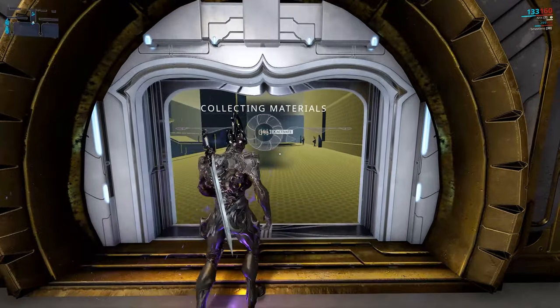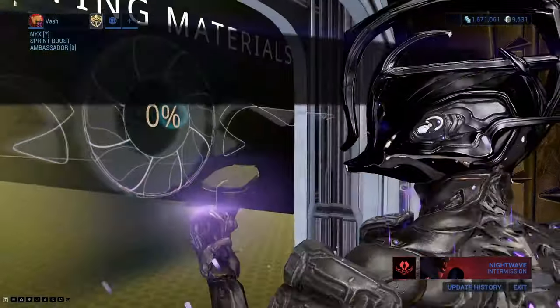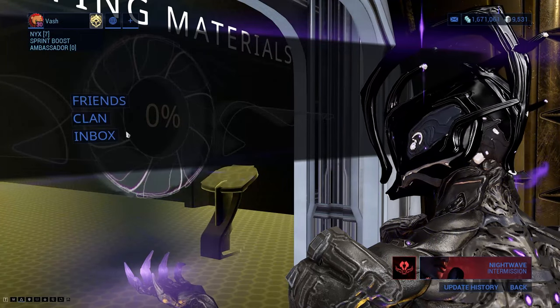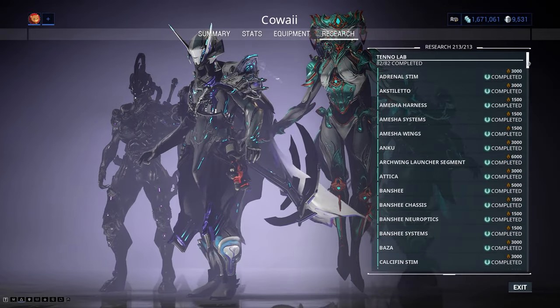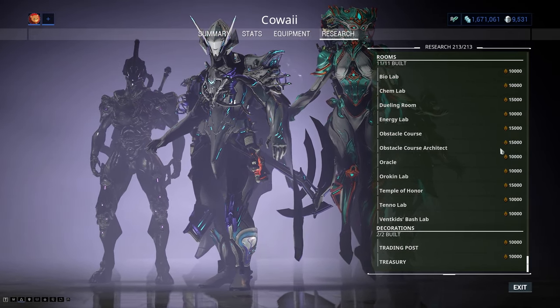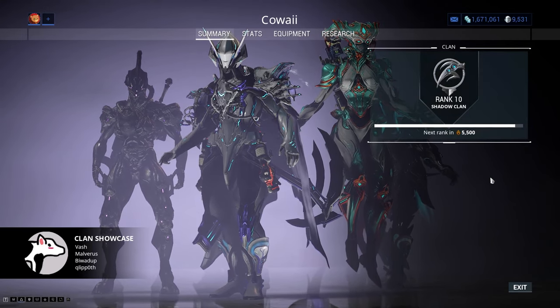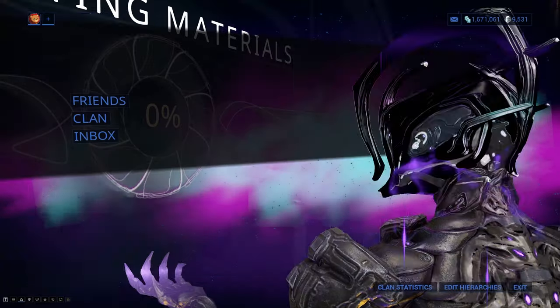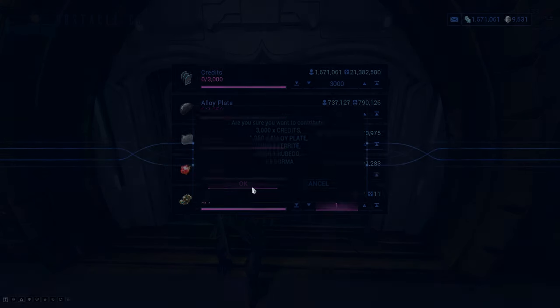To show something weird: I've gone ahead and placed down an obstacle course. It's not funded yet, but because it is placed, if we go look at the Clan menu, it actually shows as marked off on the research list and shows as giving the affinity. But if we look at our actual Clan Affinity, we can see we aren't getting the rank for it — otherwise we'd be rank 11. It's a bit of an odd bug, and I wanted to make people aware of it in case they're going down their list wondering why they haven't been able to get the rank up despite having supposedly marked everything off.